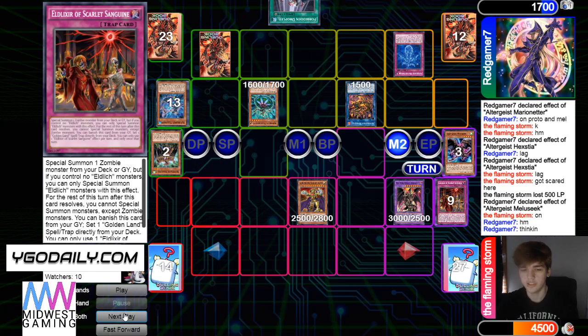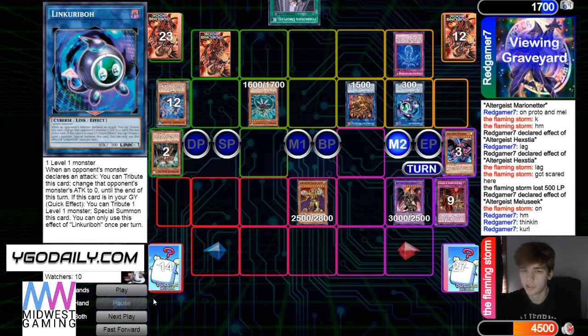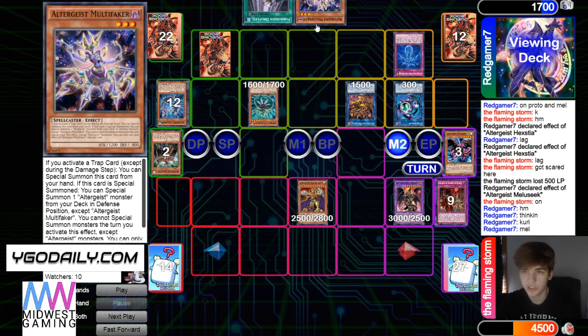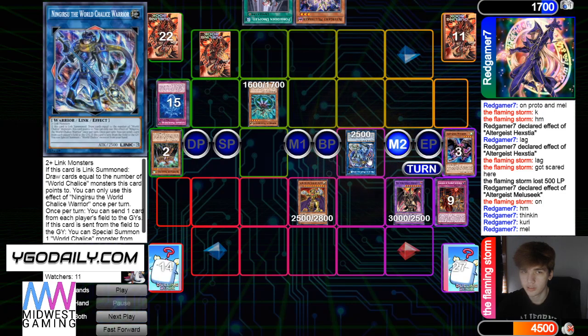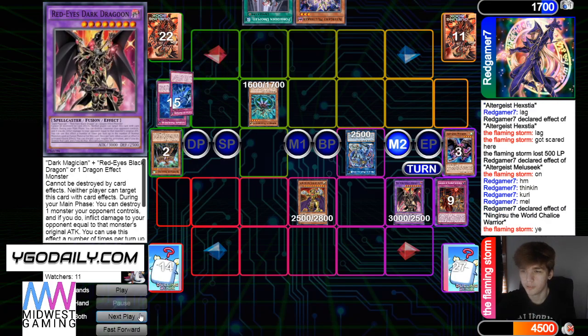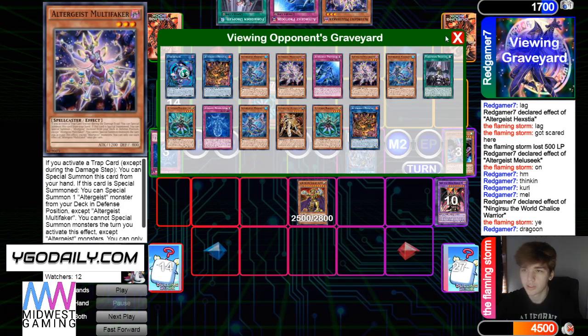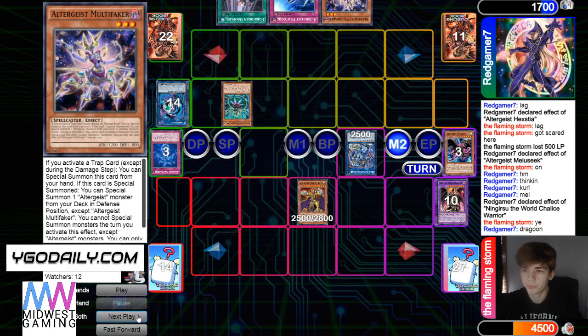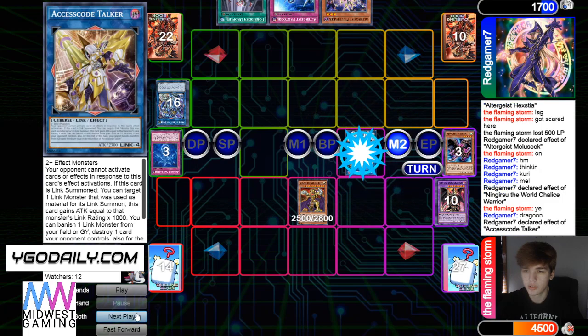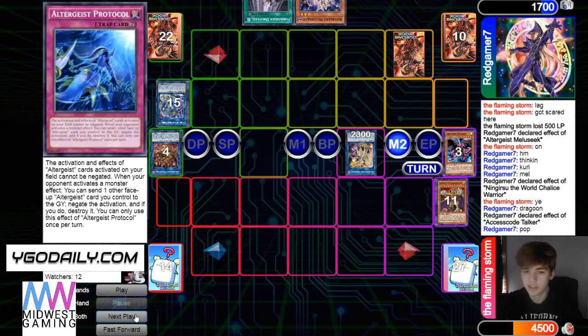He's thinking here — thinking about maybe going for a Droplet play I believe. Bring out Link Karibo, Melusiq add Faker. And then link off — okay, so that can just send Dragoon. Effect, send send. Manifestation banish, add back Protocol — a lot of people don't know this card has that effect, really good effect. And then goes into Access Code, gain 3000 attack. Pop Lord — that's going to set Proto. Set Droplet, pass.